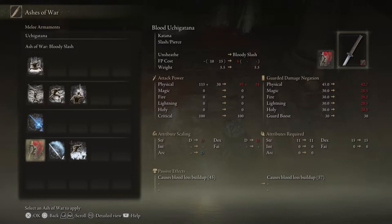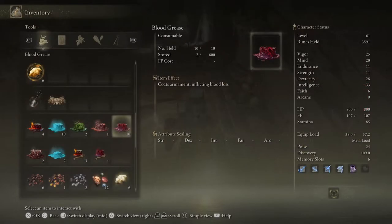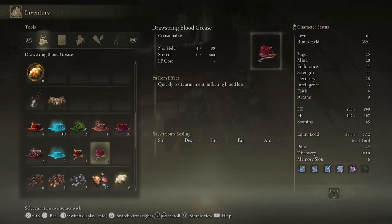This can get pretty in-depth with various bleed builds, so we'll save that deep dive for another time. I also have another video explaining the arcane stat that is displaying now. There are also items and spells that make your weapon temporarily cause bleed, such as Blood Grease and Blood Boon.